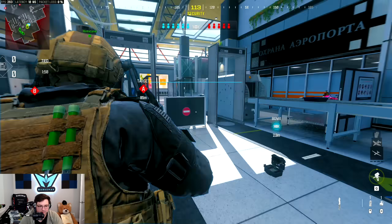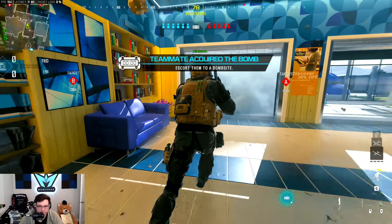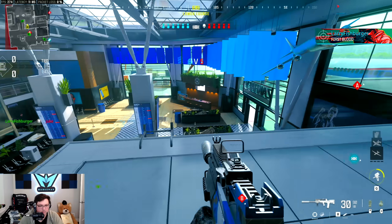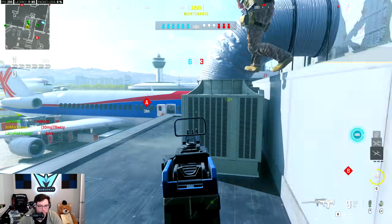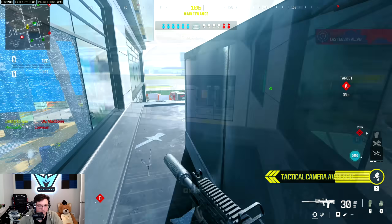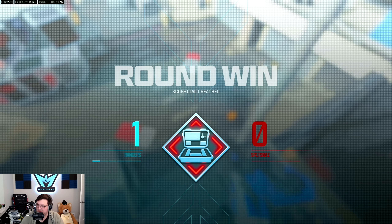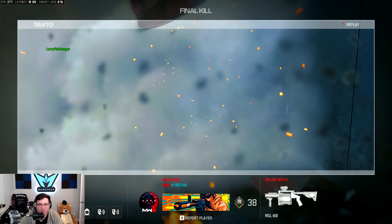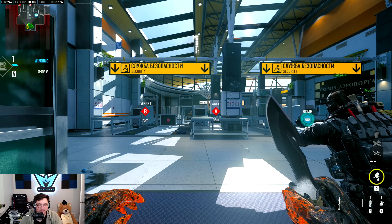Gameplay begins. There's some off-mic banter — the host accidentally calls a teammate 'babe' instead of 'bro,' leading to laughs. They get shot from the middle, react to a sniper, and note enemy explosives causing heavy flinch, comparing it to how explosives worked in the last game.